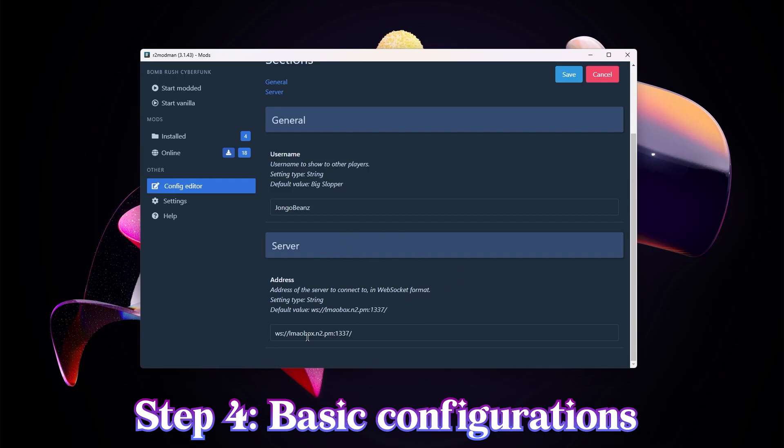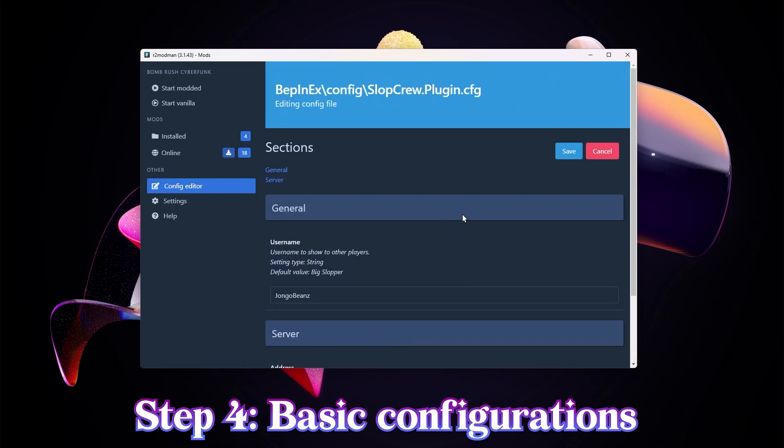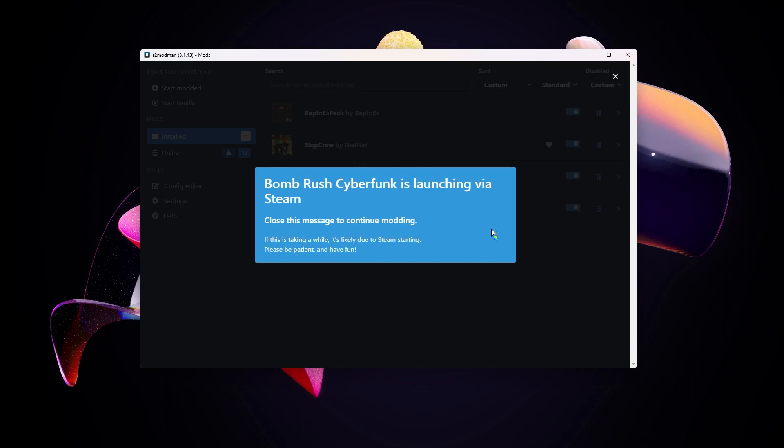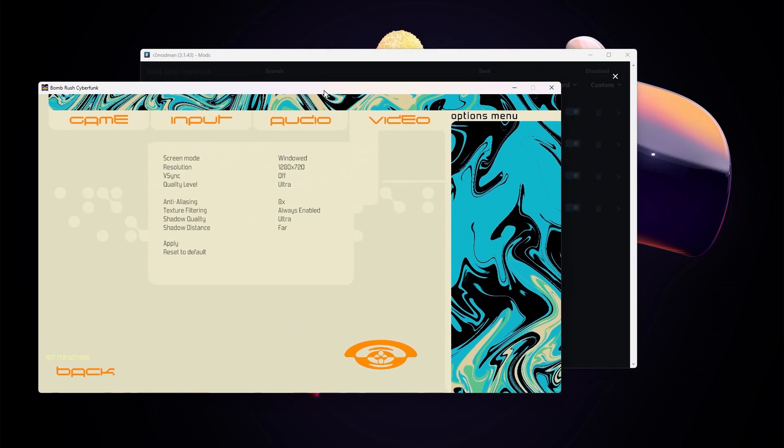There is a way to set up your own server, which I will not show here. After you've filled that out, remember to save and head on over and click Start Modded, which should boot up the game with your mods. You should know if everything is working.